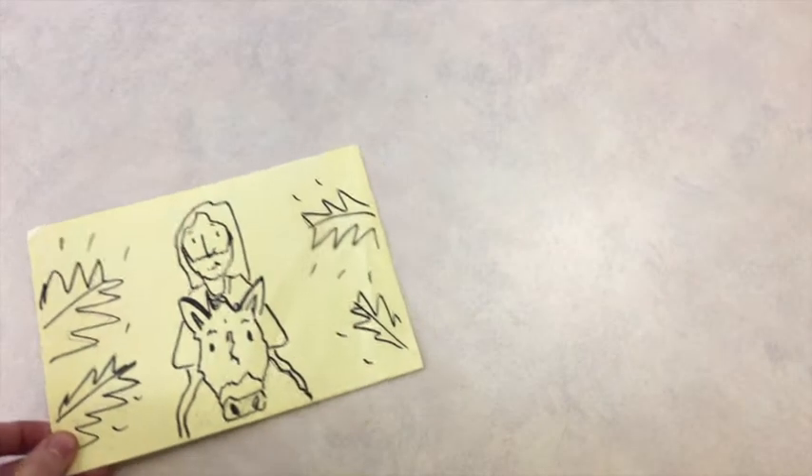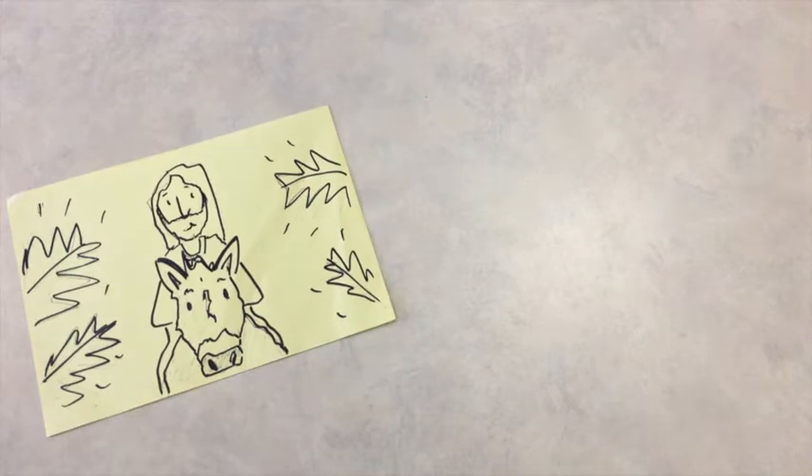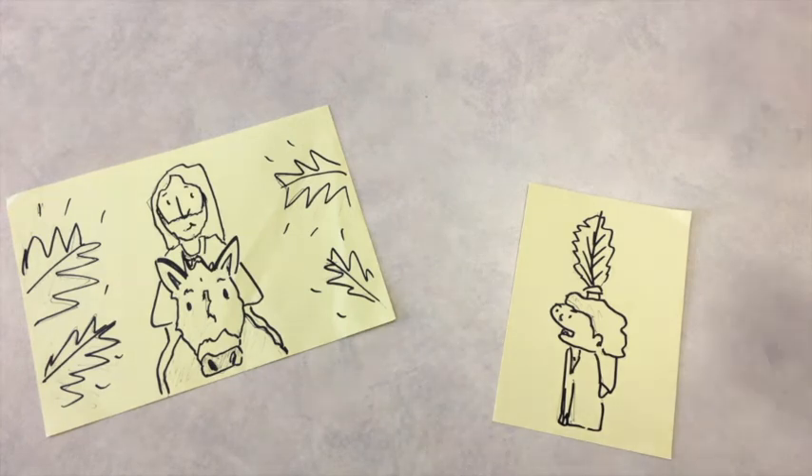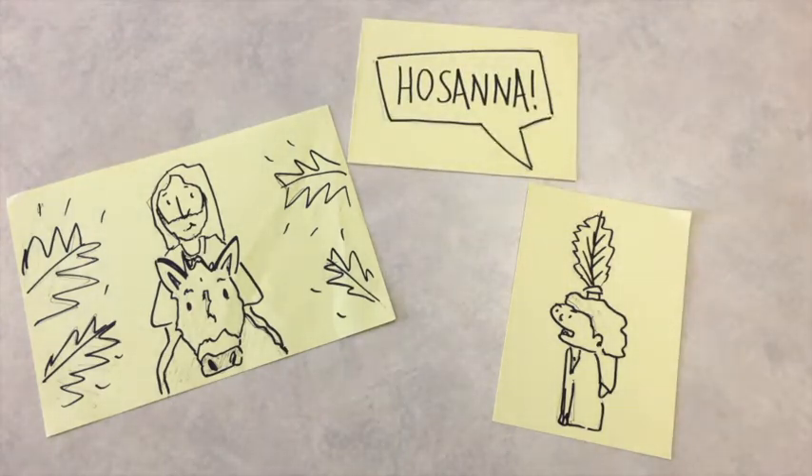They brought the donkey to him, put their cloaks over it, and Jesus sat on it. Jesus entered the city of Jerusalem and news swept quickly. People cut down palm branches and waved them as he traveled down the road. They spread their cloaks on the ground and shouted, 'Hosanna! Hosanna in the highest!' The people kept on singing, 'Blessed is the one who comes in the name of the Lord.'